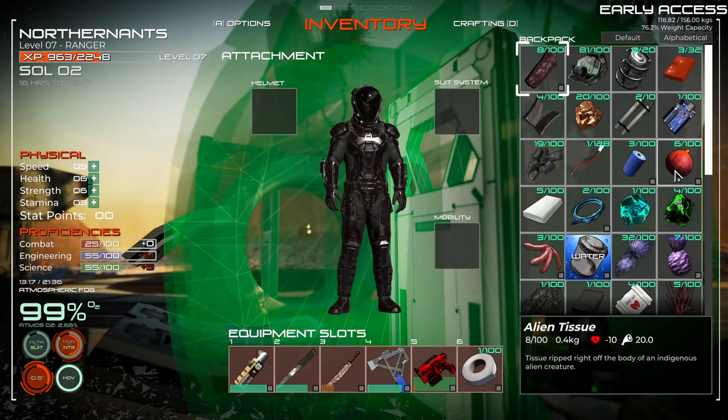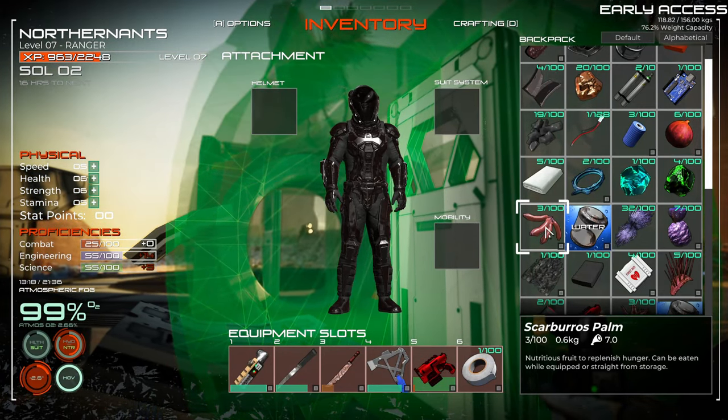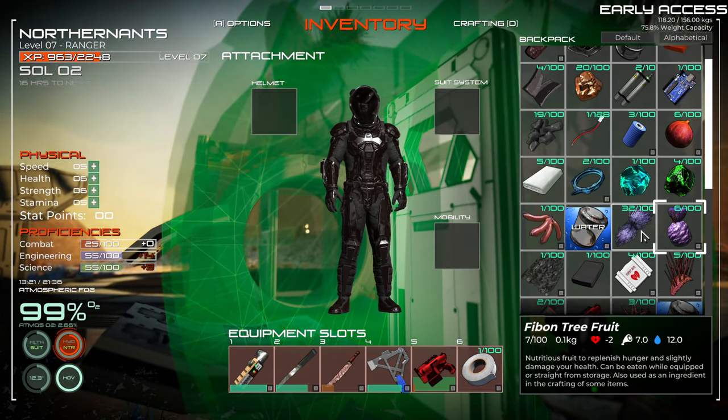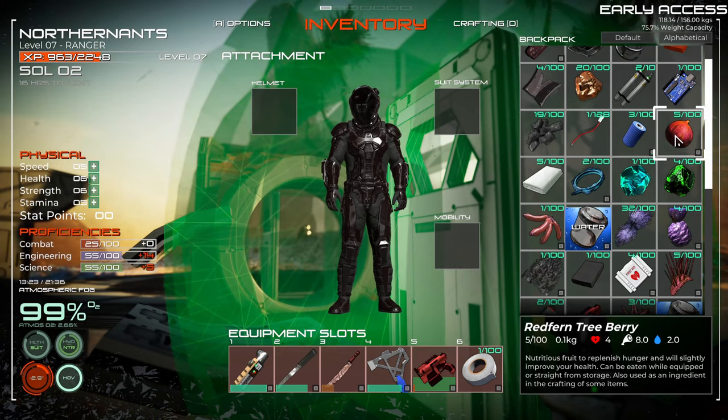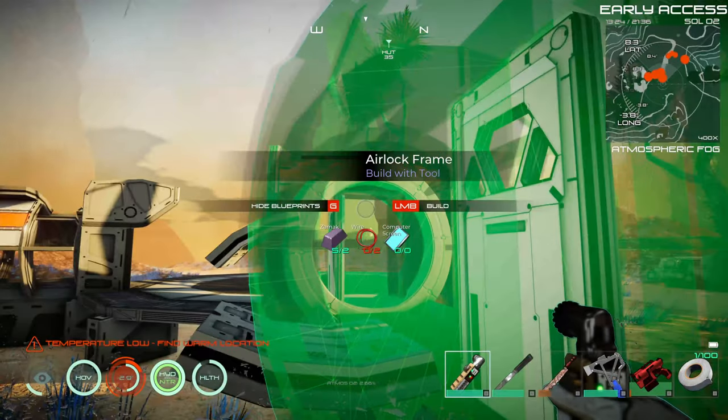Let's see — we should have some food here somewhere. Let's see what this negative is. Wow, that didn't do much, did it? This takes off some health, but let's just get... My health is down a little bit, but not too bad.